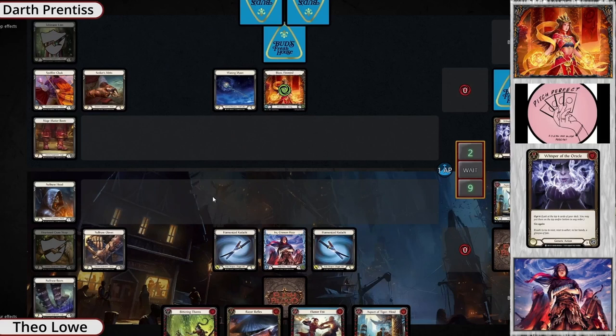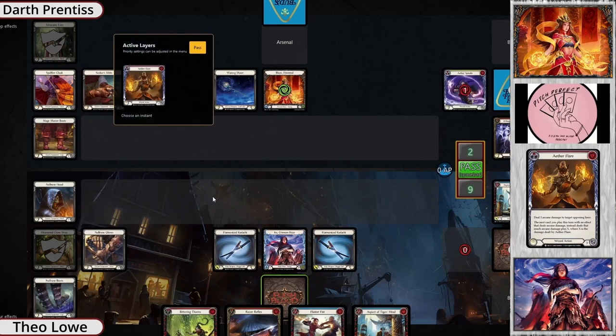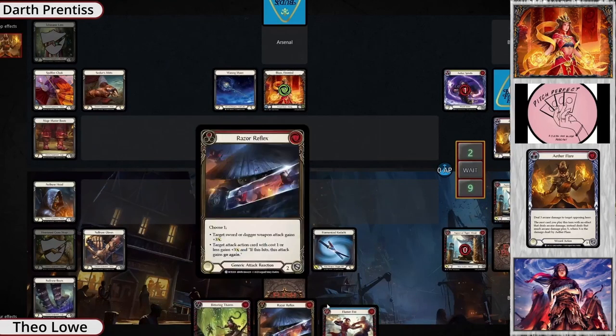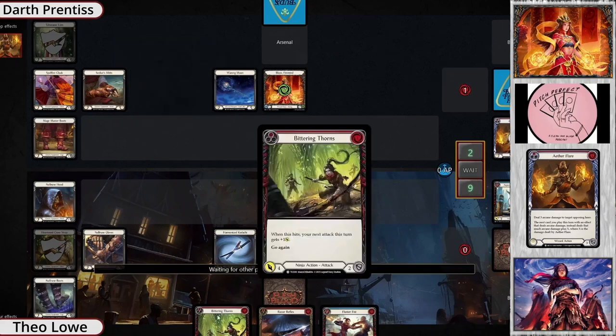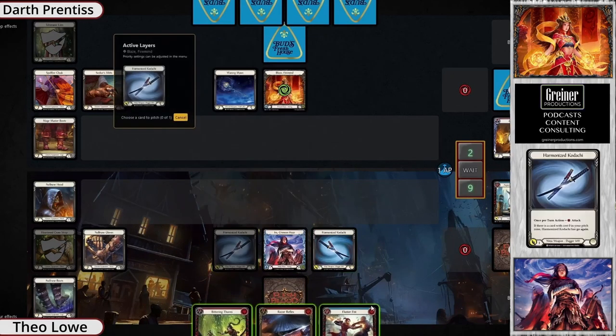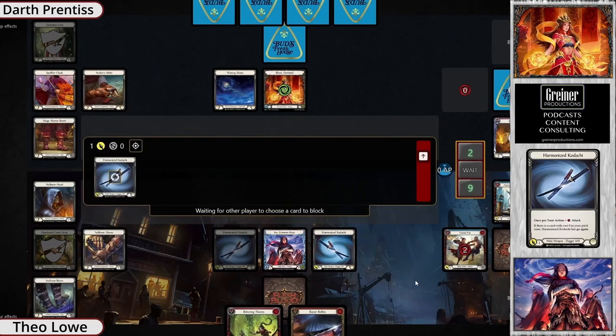The more I think about it, I'm cold on Whisper the Oracle in my Blaze deck — it's an entire card just for opting. Aether Flare is a good card — one for three arcane damage, it pumps a card. They pitched the entire three and passed the turn. I really hope Blaze starts getting those counters out, but also needs a way to deal with Ira about to start pumping out damage. There's a Bittering Thorns in the arsenal which could be up to five, plus Razor Reflex — that's about eight with go again.